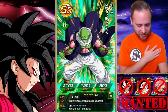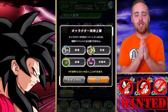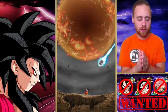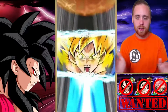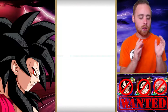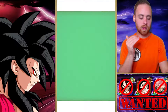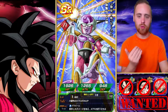Oh my god — two of them were optimal units! That's what I'm talking about. I love JP so much more than global because the rates are so much better. I wish global's rates were this good — if they were, I would never play JP. When I started playing JP it was only so I could put out more summoning videos and see all the stuff before it comes to global. Once I started doing summons on JP, I realized JP's summon rates are like 18 million times higher than global's.